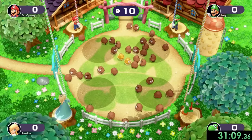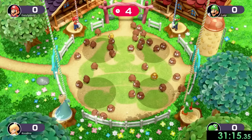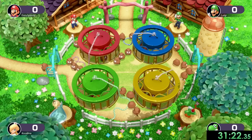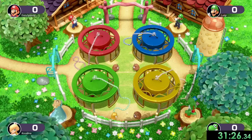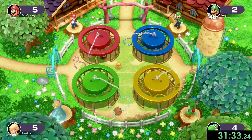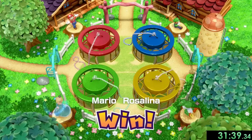That leads us to Trapeze Artist, which is another one of these kind of luck-based ones. We want to be lucky enough to get the golden Goombas because they're going to be worth three Goombas instead of just one. Right at the end we got one of them, and Rosalina got a golden Goomba too, but I think we have more Goombas than her. After this we have to wait through a long Goomba counting animation — it looks like myself and Rosalina are actually going to tie for this one, which I'm going to take.